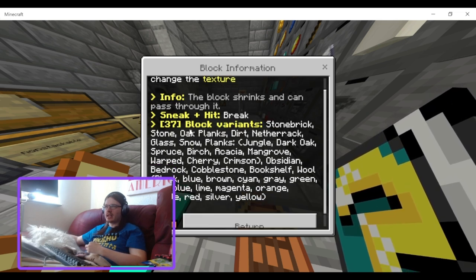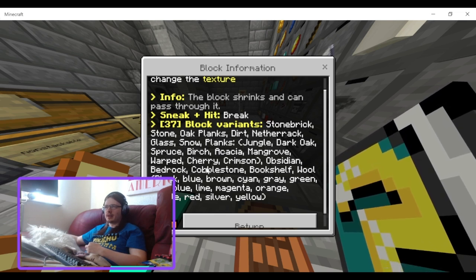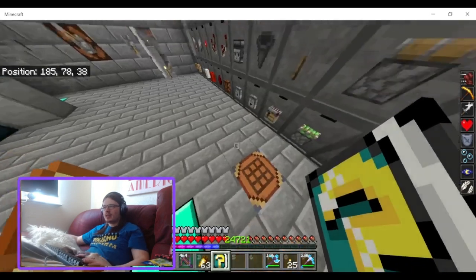So you can change this to stone bricks, stone, oak planks, dirt, netherrack, glass, snow, planks, jungle — basically you can change it to these different blocks, a bunch of different blocks.